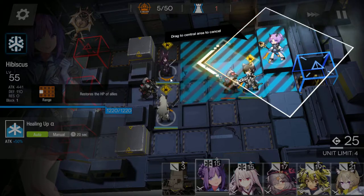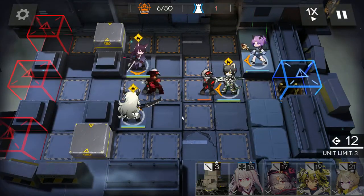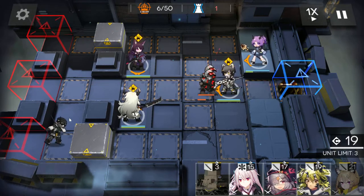So we're just gonna let this run its course. We'll drop in Hibiscus and she will be facing straight forward. And we're just gonna let these infantry — the shielded infantry — just sit there and not do anything.